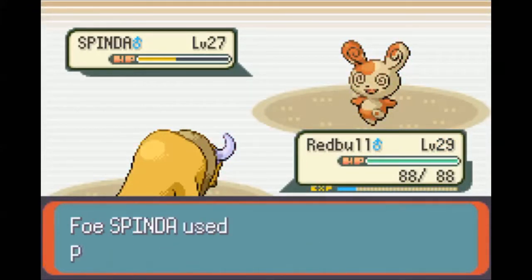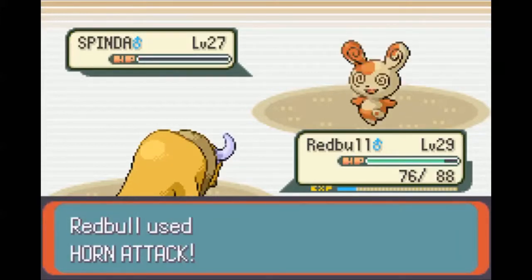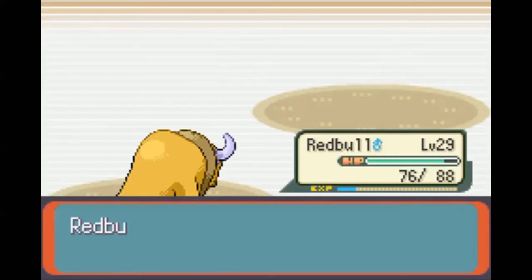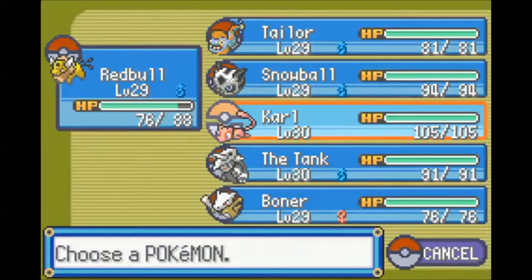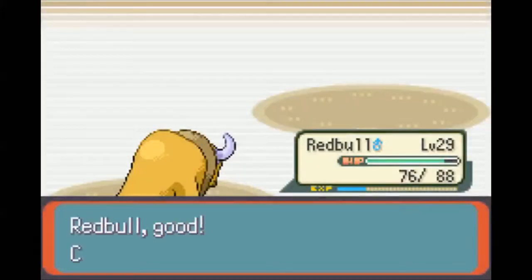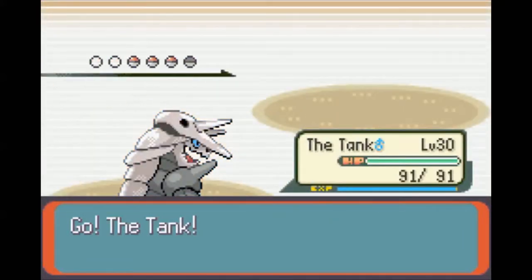I was confused, I wanted to get out of there. Tauros can take a Psybeam and probably kill it with one attack. Just imagine what the animations look like in your head. Normally I like having them on, but since I was training for like 20 minutes out in the desert, it speeds things up to turn them off.